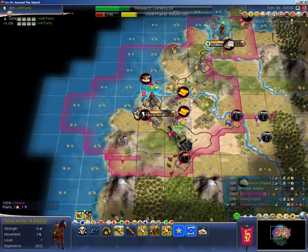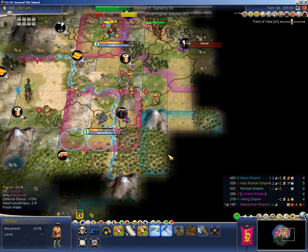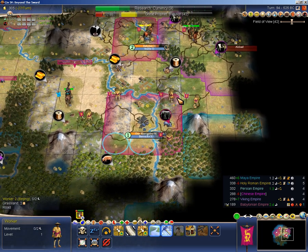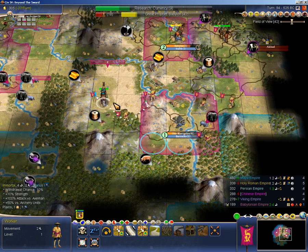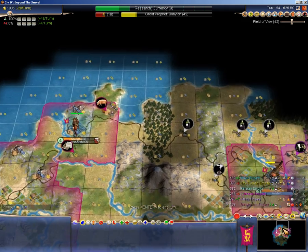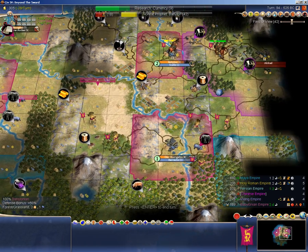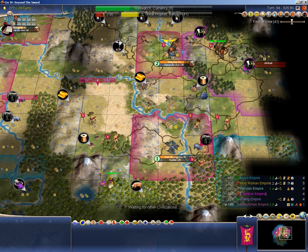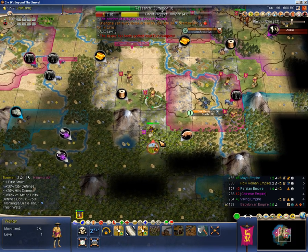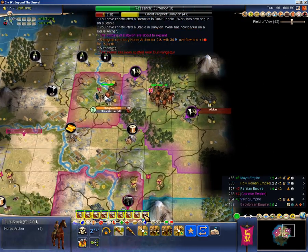I'll just skip a turn here. I'm not going to mass up my units on that border just yet, but I do want to play a little bit carefully. I'm hoping the horse archers I have near Babylon are enough to finish the job. Barbarians required to be on seriously — look at how much they've done to me this game. I had to kill a barb archer with a horse archer and a barb warrior with a chariot, and that's it. There I'm exposing myself, so that's not good.